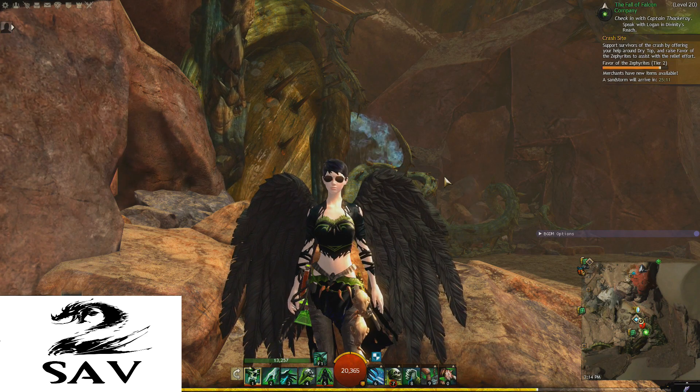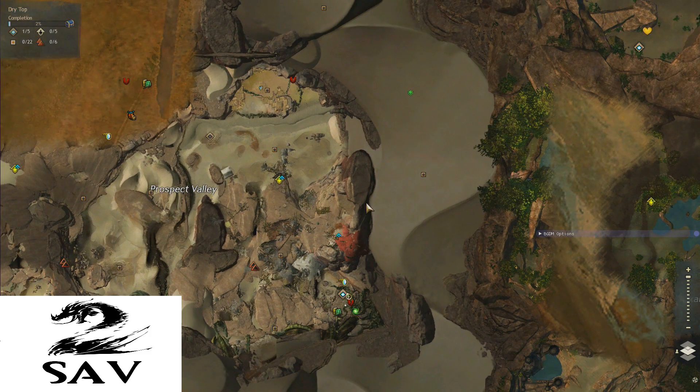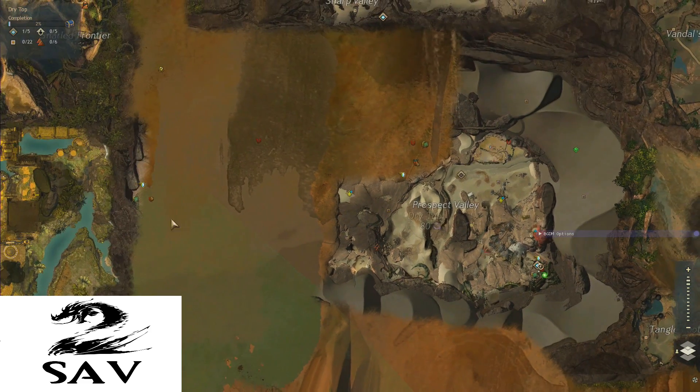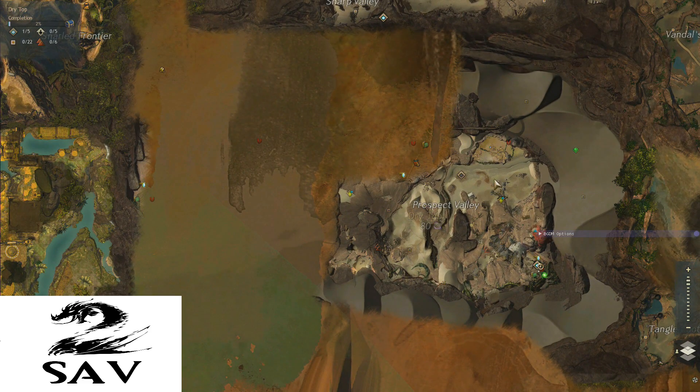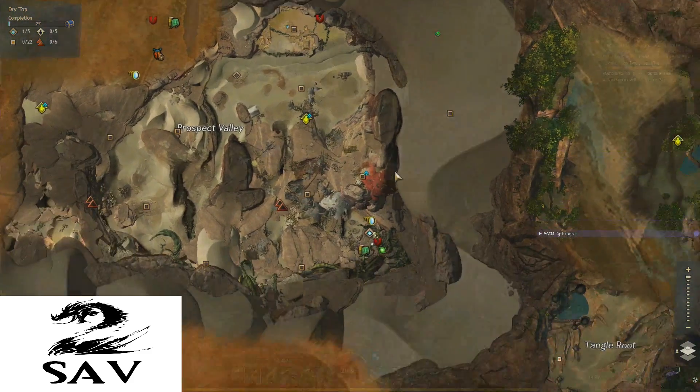Hey guys, Sav here back with some more map completion tips and tricks. Today we're in Dry Top, and I'll show you a couple of things — in particular, these points of interest on the edge of the map and how to get into the next area. We start in Prospect Valley; a lot of people don't know how to get into the rest of the map, and I'll show you that and a few other things as we go.